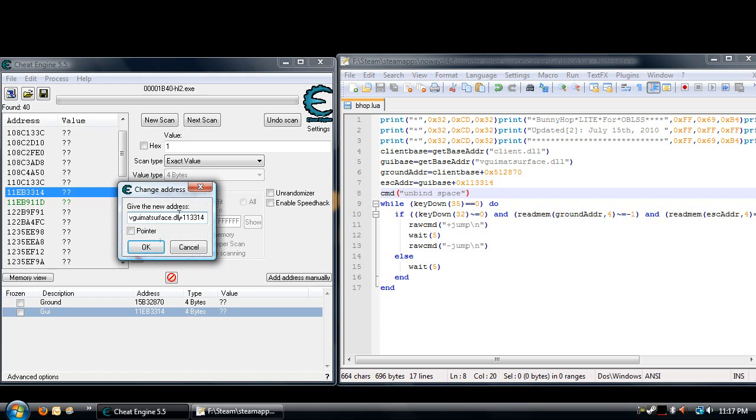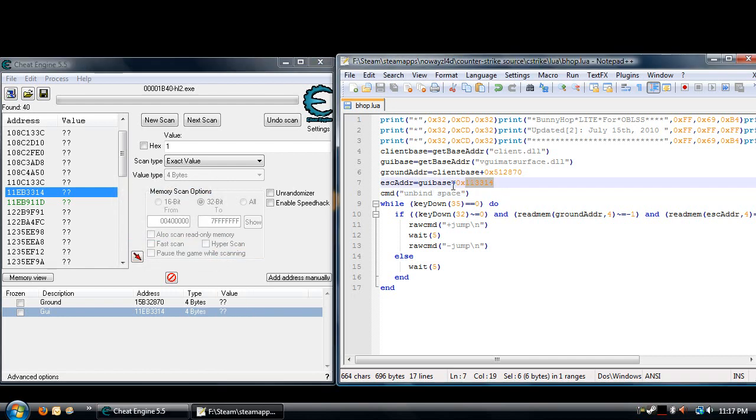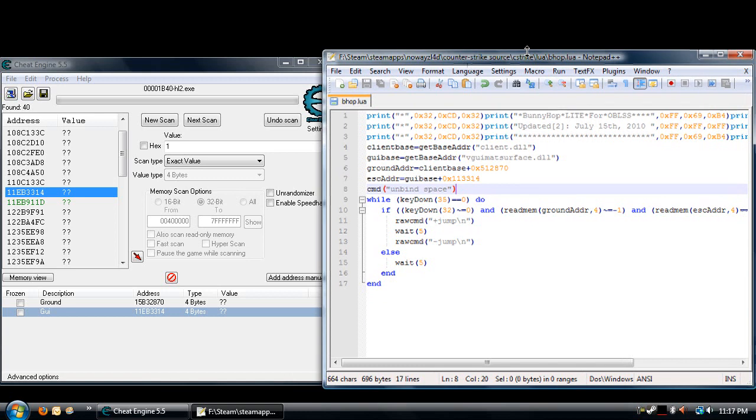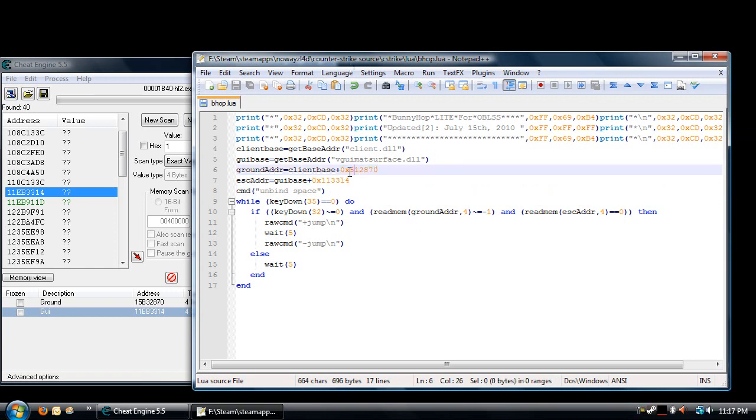Do the same for GUI — pull it up. It'll say vguimatsurface.dll and then plus — copy that number. Paste it in after the 0x on the escape address. Make sure you've got the 0x or it will not treat it as a hex value and none of this will work. This is all you have to do to update the script. If you're in Notepad++, this should be orange right here — and don't forget the 0x. It's the key point of the updating process.